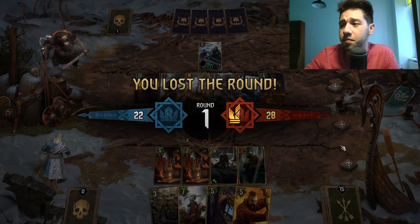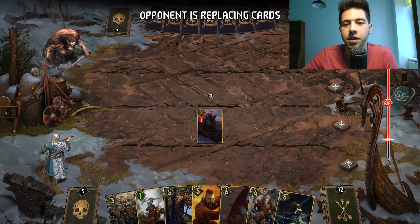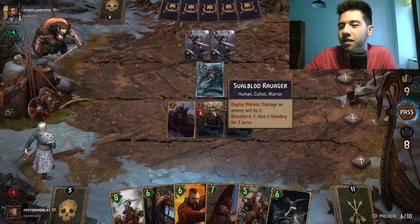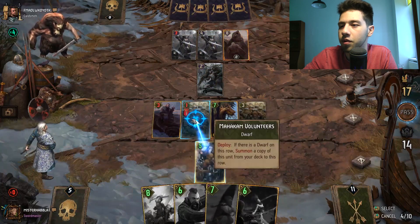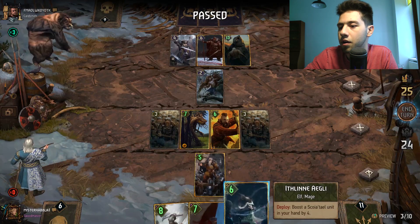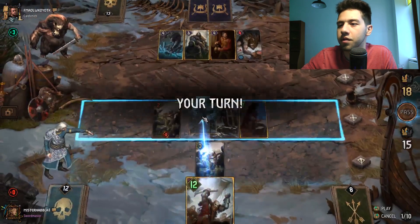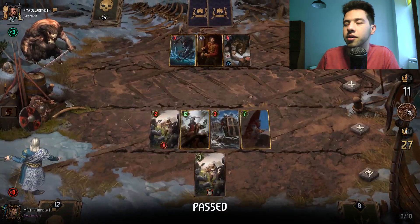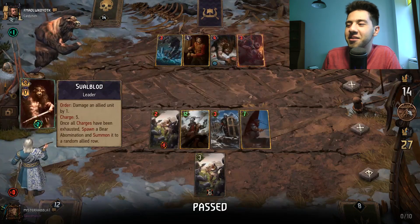The fact that they haven't nerfed Svalblood is a bit dumb. We still have a good Ithlin and a decent hand. He's going to push me - I think that's pretty obvious. I play Filavandrel here. He's playing Portal again and playing more units. I'm going to Barclay here to keep this dwarf alive for Sultan to still get some value. But with his Renew and his Build Carl, he should be fine. I think we're going to lose this, but we're going to see a lot of Svalblood in this meta.